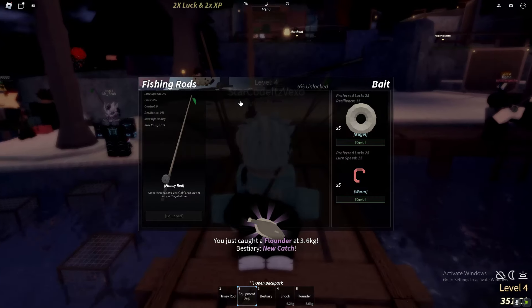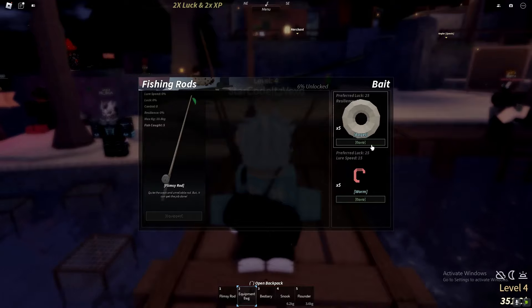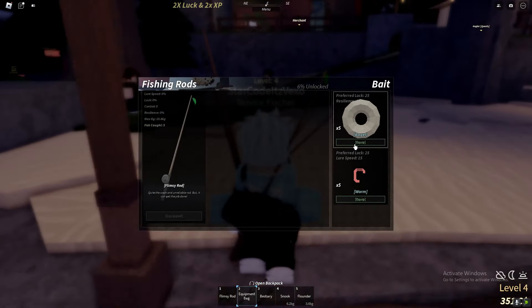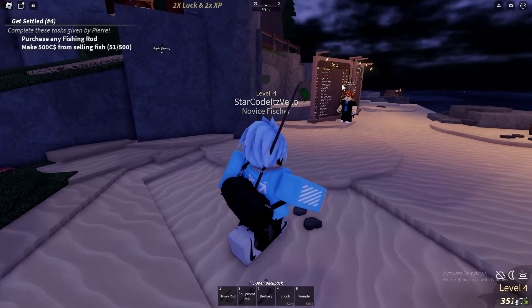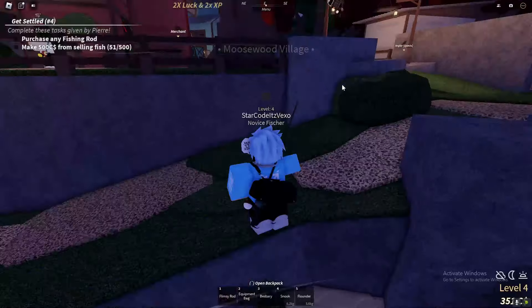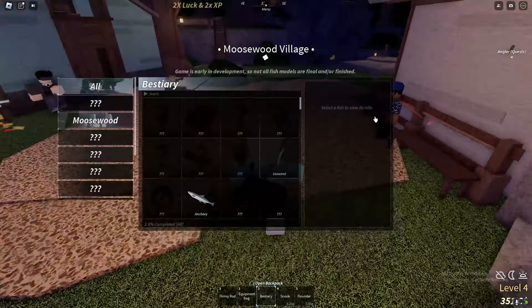If you go to your inventory — your equipment backpack — you can equip stuff such as bait, which increases your luck. So if you want to get better fish, buy bait and equip it by going to your equipment backpack. Bait basically gives you a better chance at getting rarer fish.